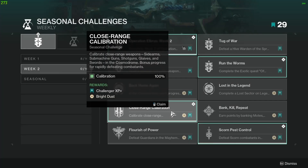Challenge 7 is Close-Range Calibration — calibrate close-range weapons: side-arms, submachine guns, shotguns, glaives, and swords in the Cosmodrome. You get bonus progress for rapidly defeating combatants.